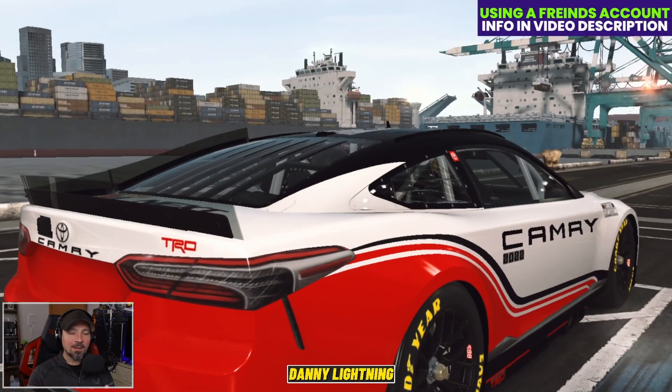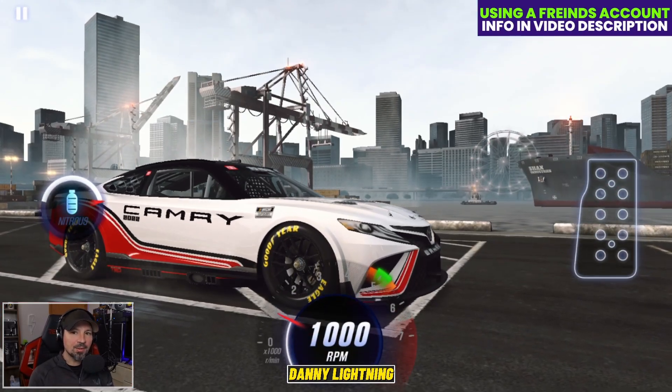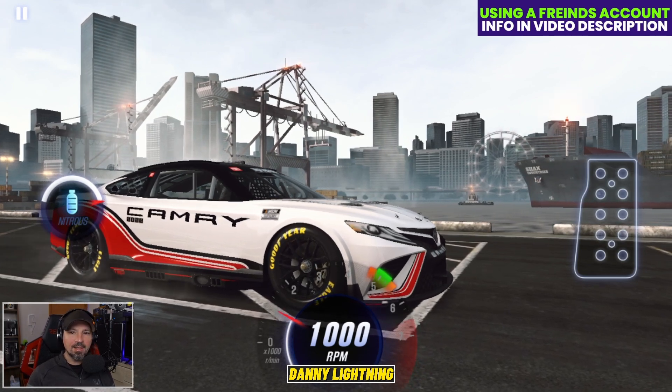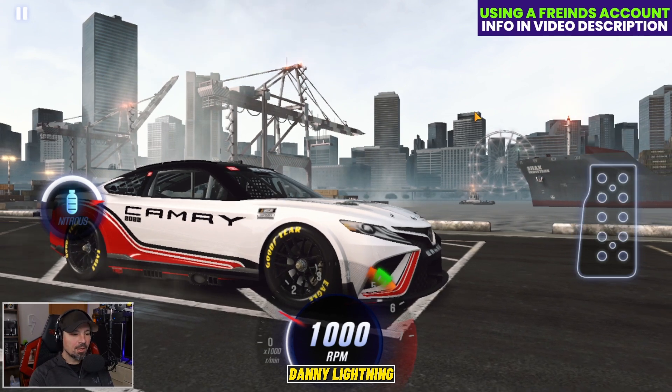So to drive this car, we are going to try to get a perfect launch. Almost instantly shift into second gear. Hit your nitrous on third. All the other shifts right before the red line. So it's a very easy car to drive overall, and this is a very fast shifting car.